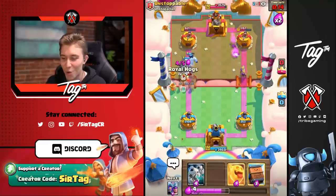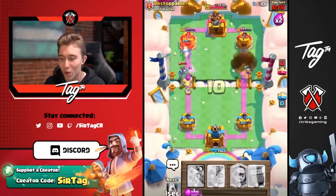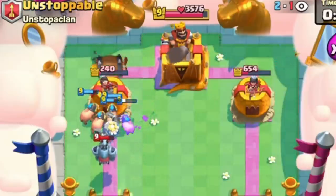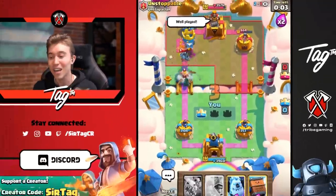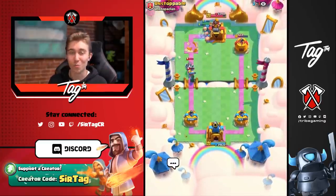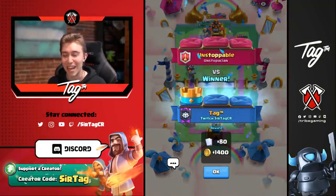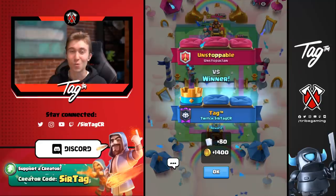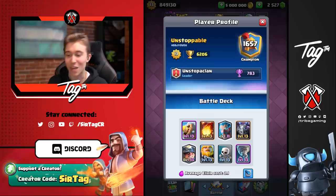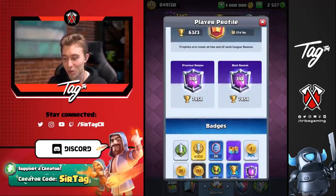We can just go for Royal Hogs on the left. Double Musketeers are locked on to the right. He's going to be forced to Fireball, but the Royal Ghost is coming through. The Royal Hogs are also coming through and that is going to be Tower. GG to Unstoppable — he has Tornado Fireball, he's a top CRL player, a really good player, and it just doesn't matter. Even if you play against something that seems like it would hard counter against a really good player, you're probably just going to win. This deck is just significantly better than the deck that he's playing.